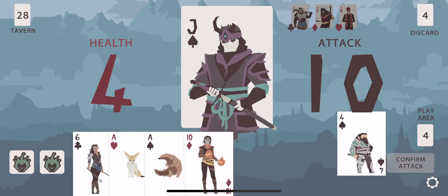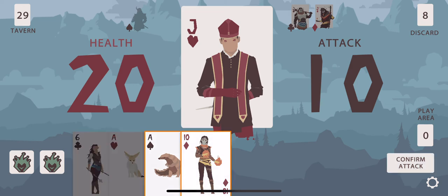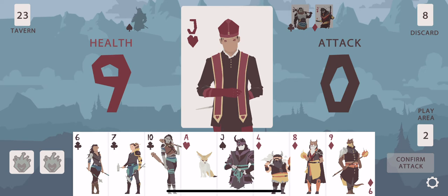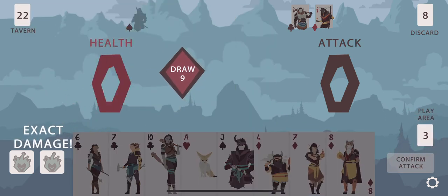A little bit exposed here, this has not been a good start. Very glad not to run into the Jack of Diamonds there. A little bit lucky. Fully blocked up. Nine to go. It's not the most efficient use of a diamond but it's probably okay just to get him on top of the deck. I'll luckily replace with a seven.